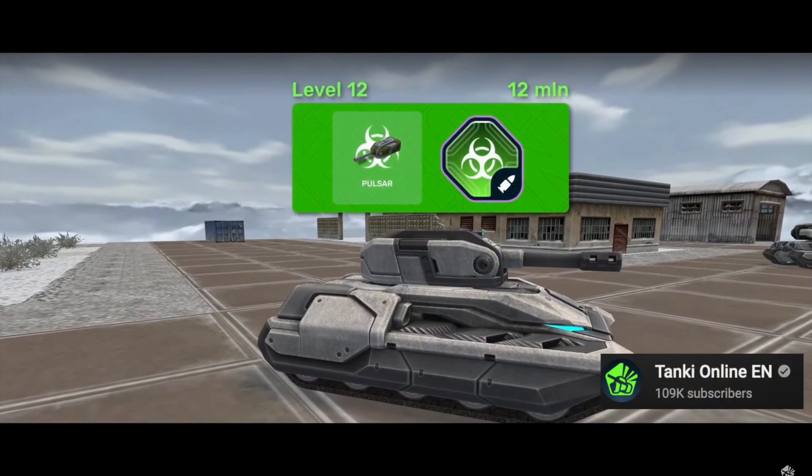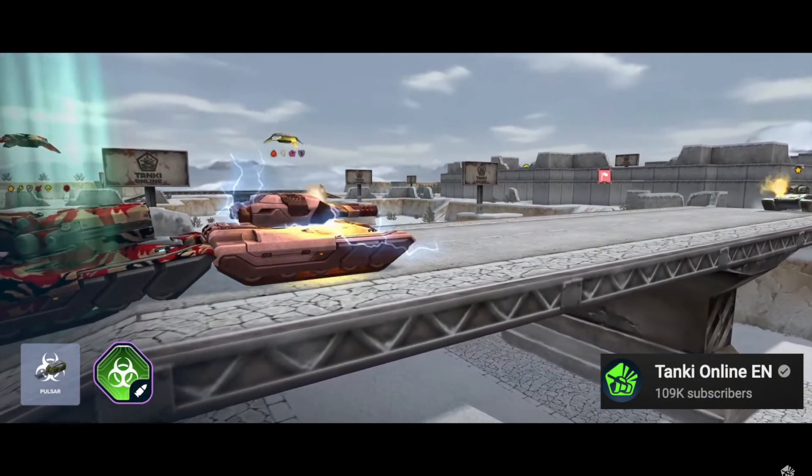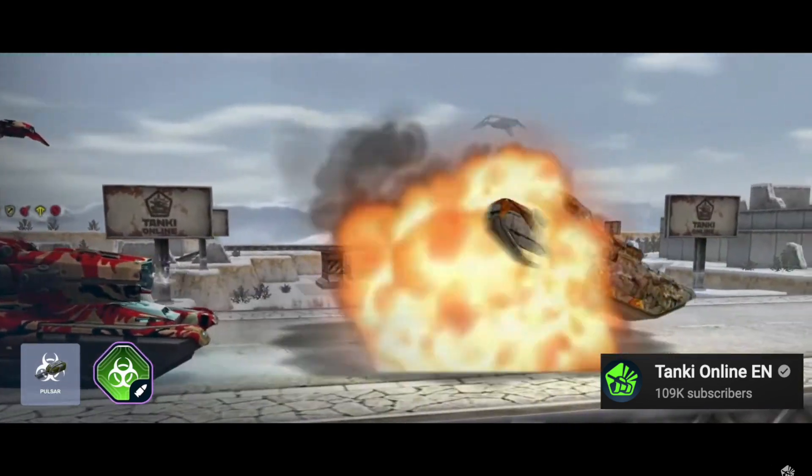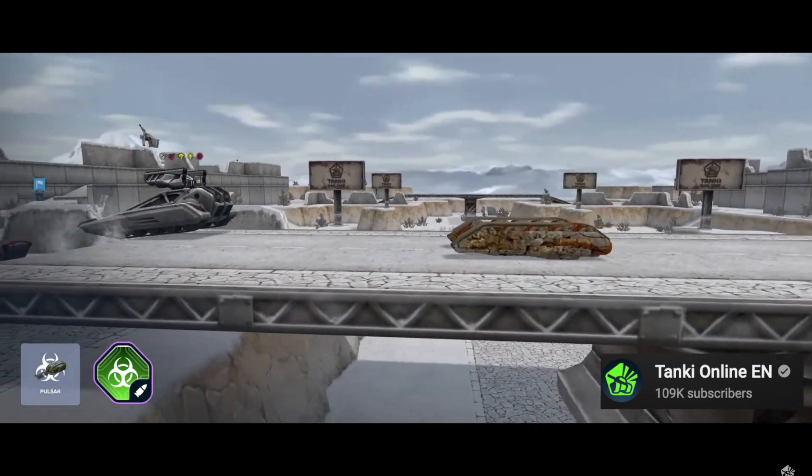Next up is Smokey Pulsar. On critical hits, this augment applies every status effect to the enemy tanks. Not much is currently known about this augment, but it will definitely be very strong.